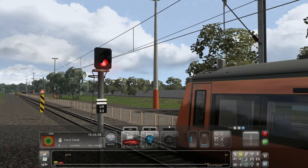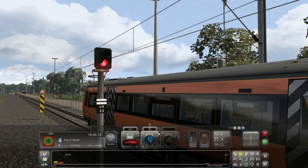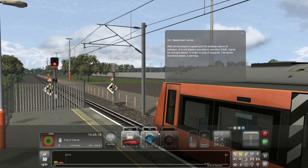This guy's decided to take off, and then because he's in the block, it turned red. Expert knowledge right there! With an increase in speed and the winding nature of railways, it's not always possible to see the home signal far enough ahead in order to stop if required. The driver, therefore, needs a warning.